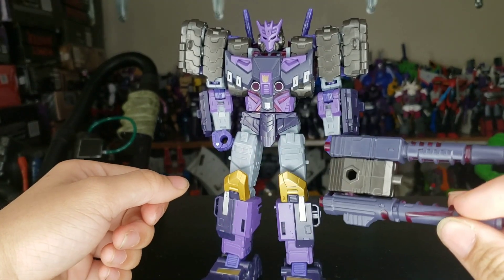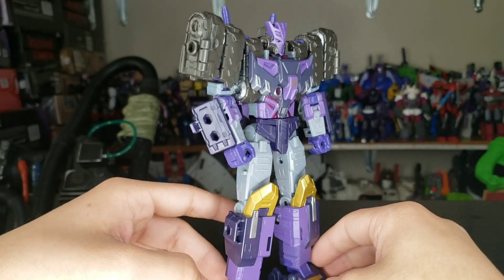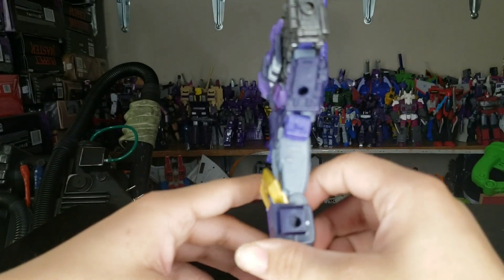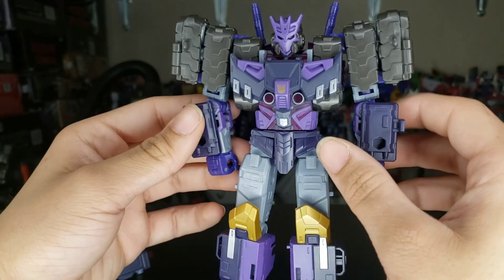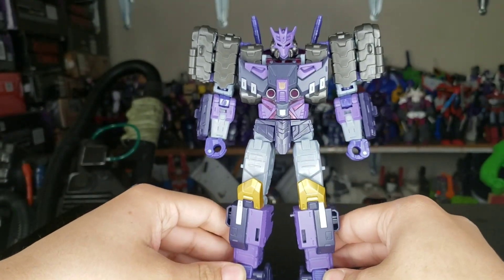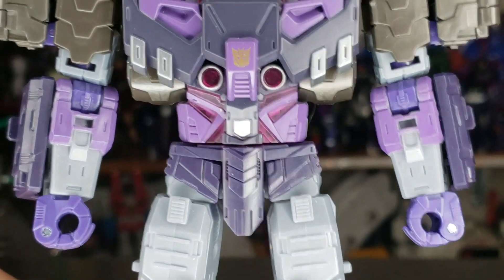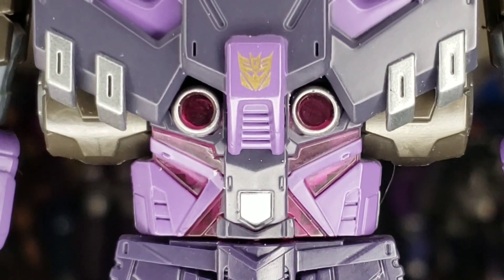You can plug the cannons into his arms separately. He has a good amount of weapon ports — two on his feet, two on the sides of his legs, about two on his arms, one more on the other. A good amount of weapon ports to play around with. I love the gold Decepticon symbol — that's one thing I love about this design.